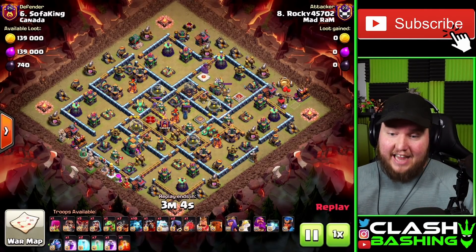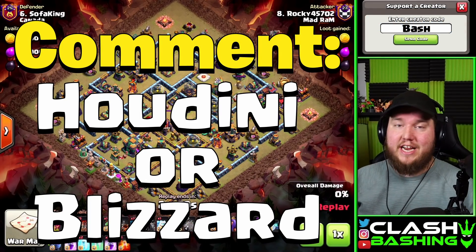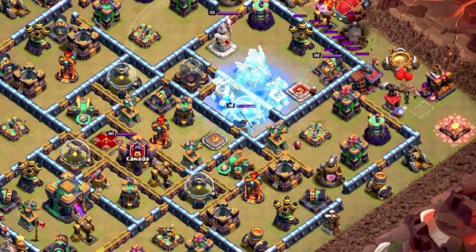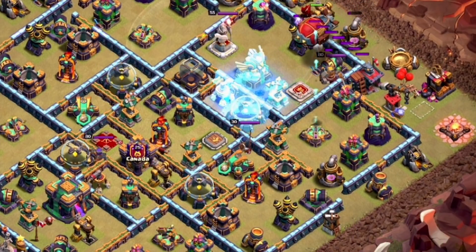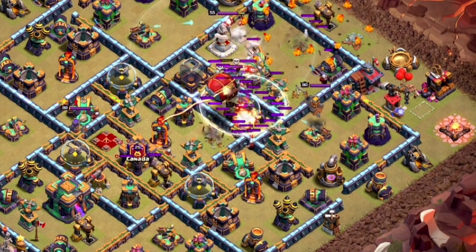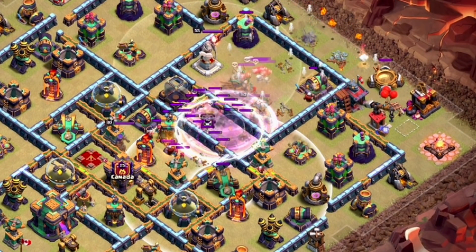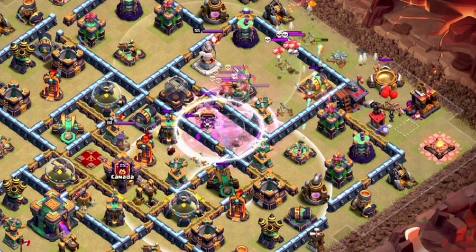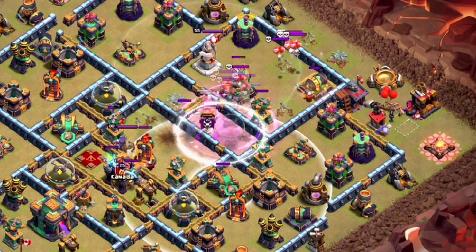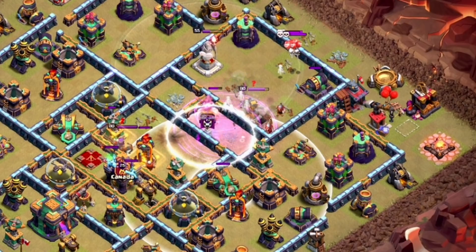I'm going to hop in here and show you guys exactly what I'm looking for and how to get the most value out of it. If you want a comment keyword of the day, go with 'houdini' or 'blizzard.' Now, one thing you want to look for is as much value as possible. I froze that sweeper because I wanted to land this blimp right in between the Inferno Artillery and this Scattershot, because the wizards can fire over a one-tile space.